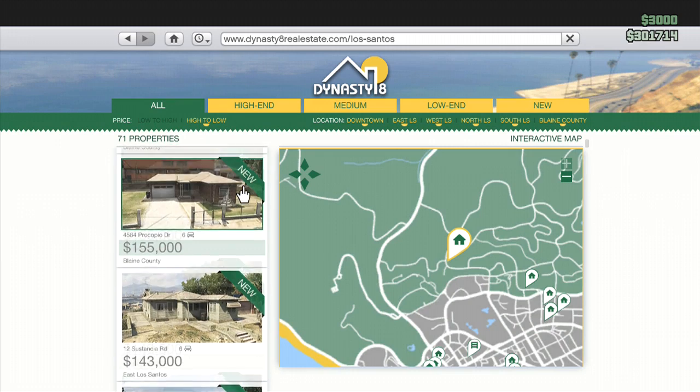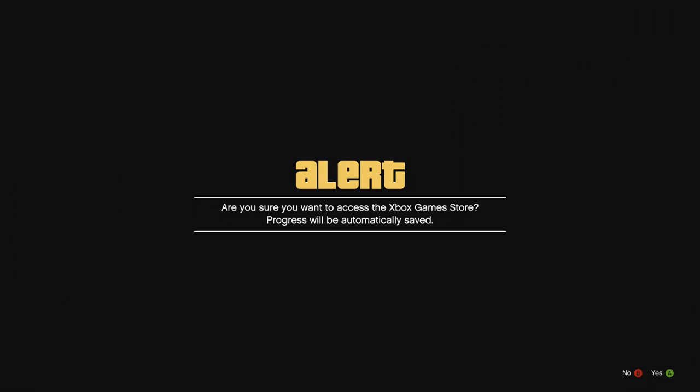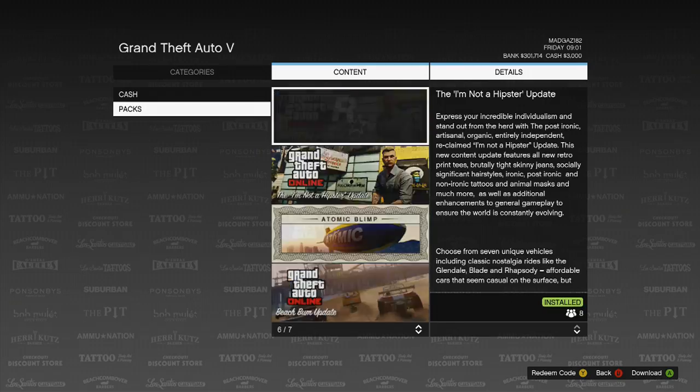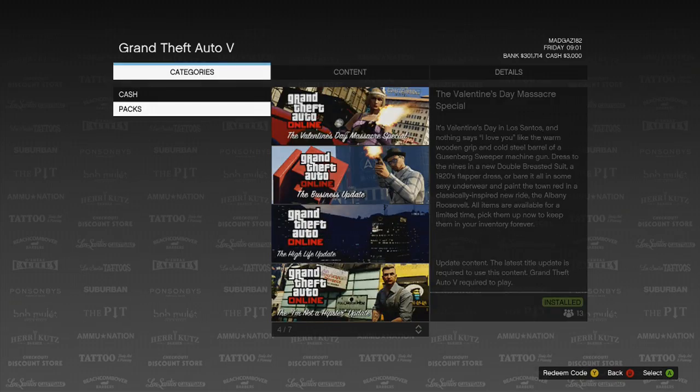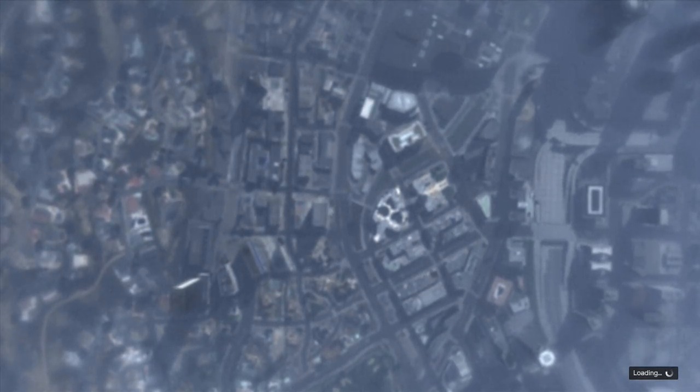Stay tuned guys, this is a quick little update until the actual pack is officially released. This is just showing you some of the features that got released with the new patch. Let's just double check this door again, see if anything's there. Well, that looks like it for now — they've just released the patch, so all it's showing up for me is the website on Dynasty 8 showing you the new houses that you can buy in Blaine County.